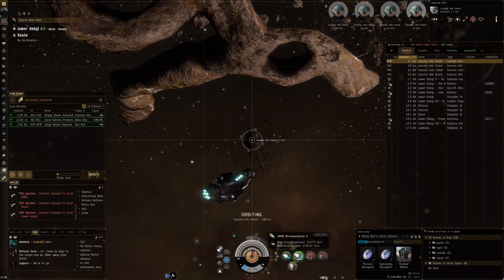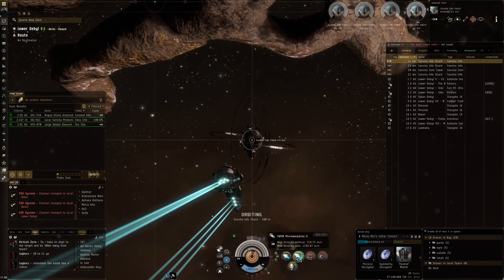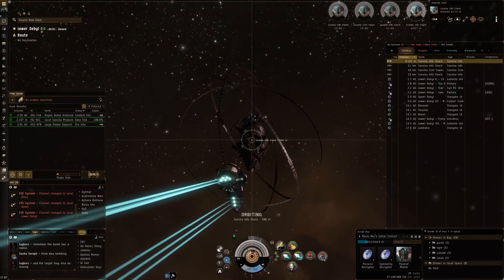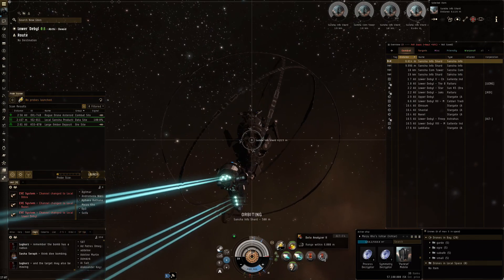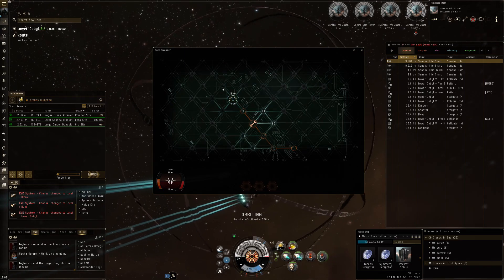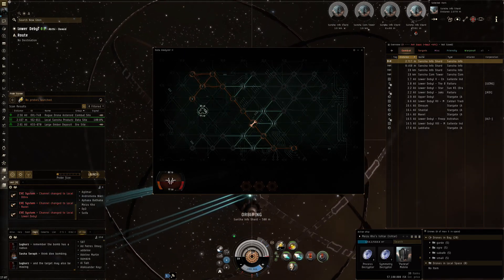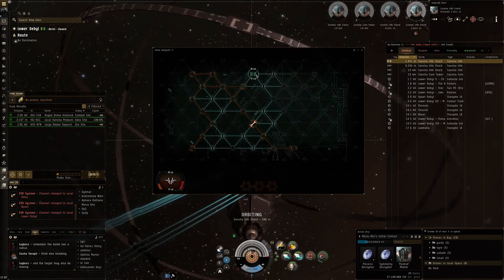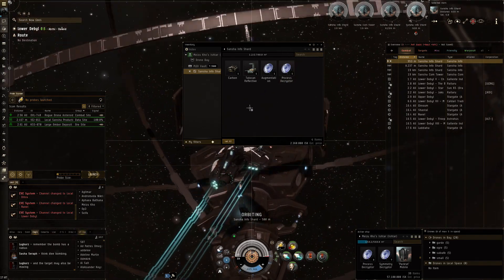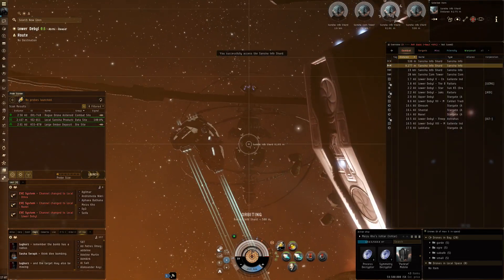To my surprise the data sites have been treating me really well. So let's do this one — four shards, not bad, definitely slightly above average. Three to four is the normal average of what I'm finding at the moment. This is also the reason why this Ishtar fit is a little bit different: it now has a microwave drive so I can burst from shard to shard more efficiently compared to the pure afterburner fit.